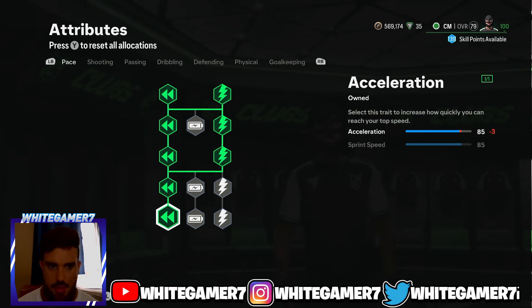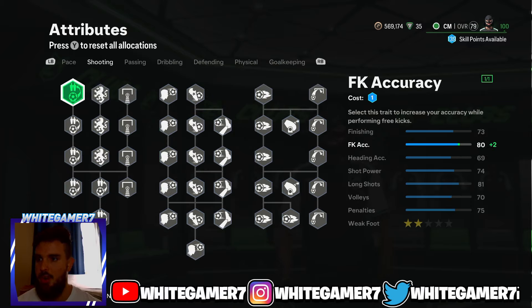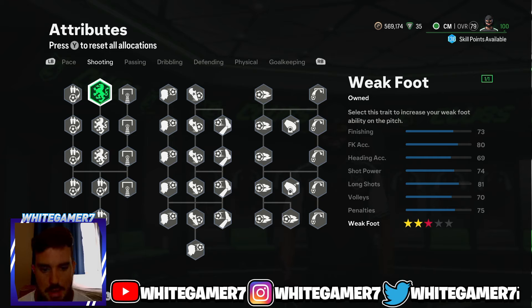Get these three Sprint Speed nodes and then fill out the Acceleration, so you do want to be somewhat quick. As a CM you'll have 85 acceleration and 85 sprint speed — that's pretty decent for level 25. We'll put it up higher as you move up.